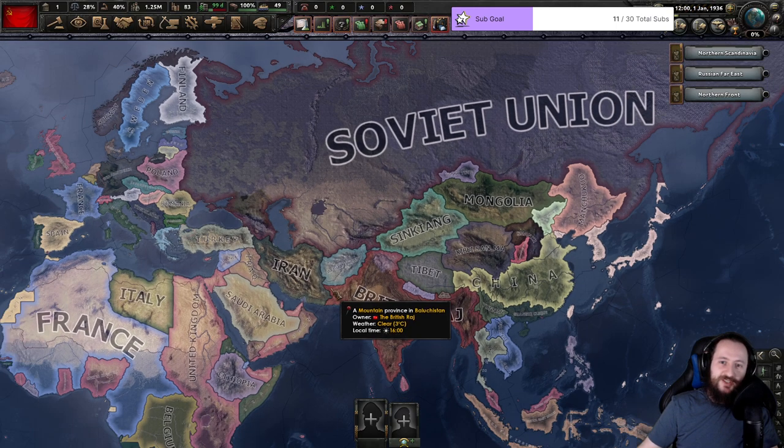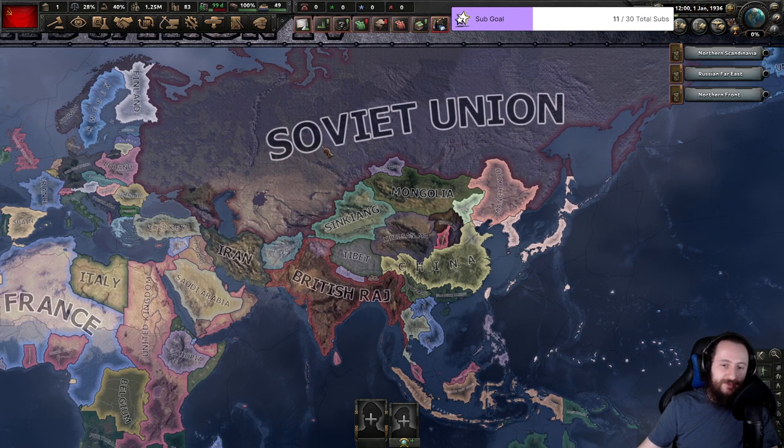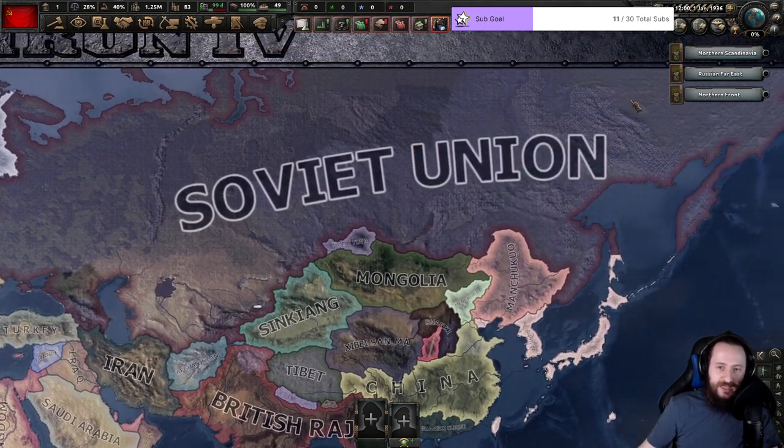Hello there, I'm Alder Hill and welcome to some Hearts of Iron 4, playing No Step Back in this new wonderful DLC. I'm going to be starting a new series playing as the Tsarist Russia — Tsarist Monarchist guys — and making amazing super heavy tanks.